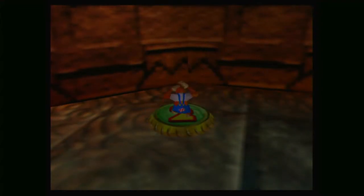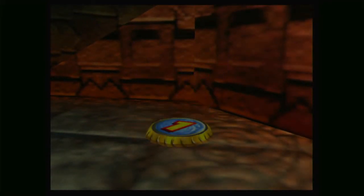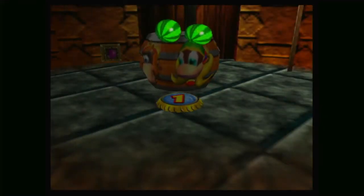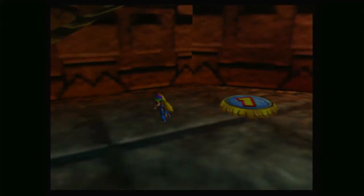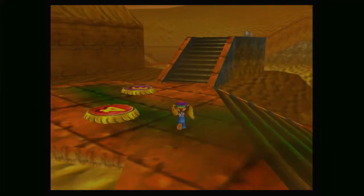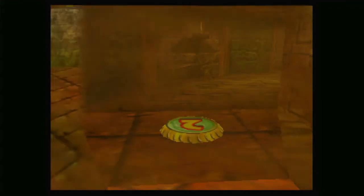Now we need to go to the other temple, and I think we have to take the Kongs in at different times because that temple is weird. Is it better to take Lanky first or Tiny first? Probably Tiny. I'm going to go with Tiny — I could be wrong, but I'm going to take Tiny first. I can switch afterwards anyway. I got Tiny's second ability but I haven't got an instrument yet — I should probably also do that since I think we have enough coins for her now.